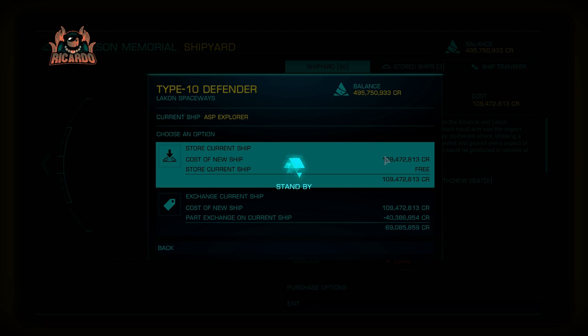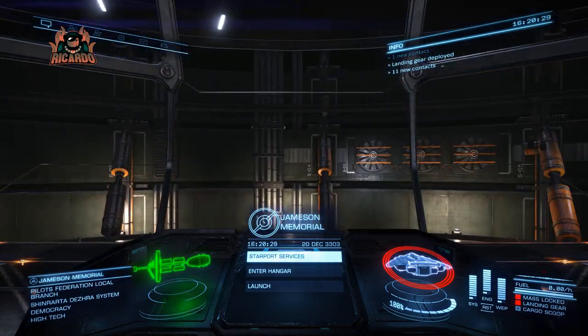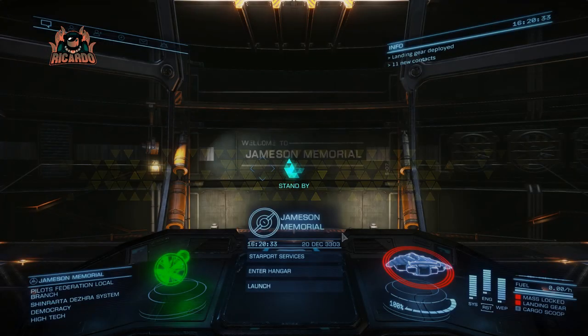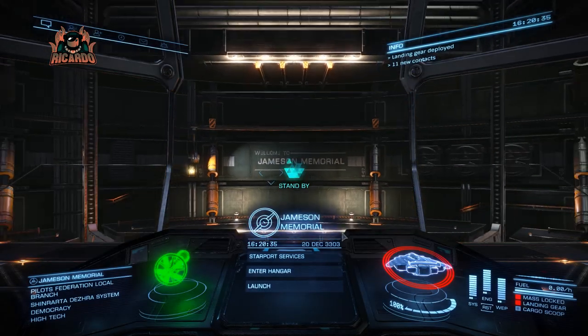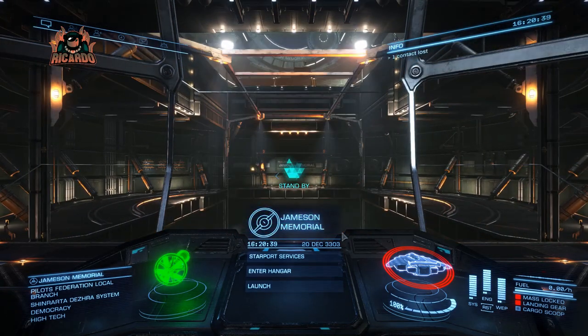It's taking a bit of time to load the model, and here it is. It looks like a big old beast. Straight away you can see it definitely channels the old Type 9. Into outfitting — let's see what we've got. It's a standard machine; you're only going to get about six light year jump range from whatever frameshift drive you've got there.